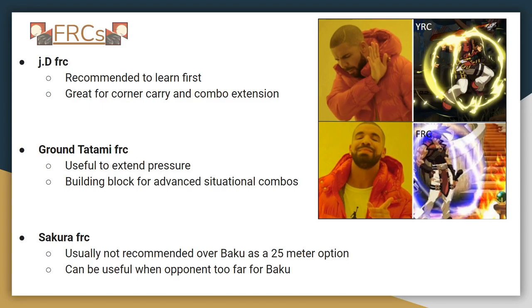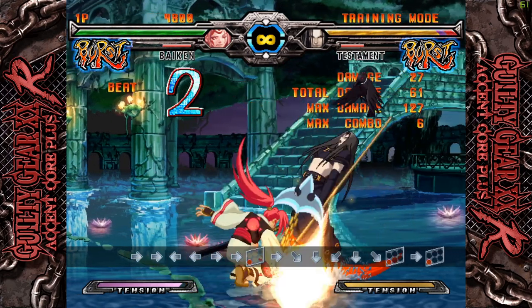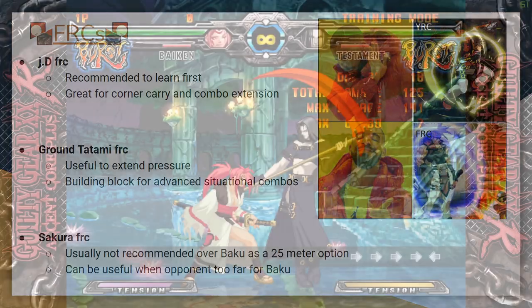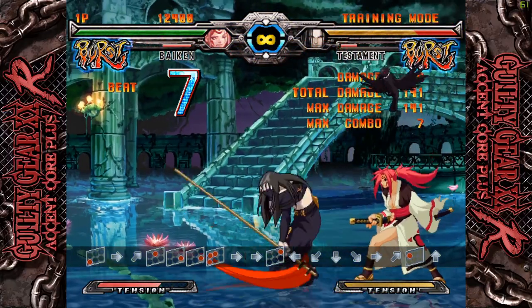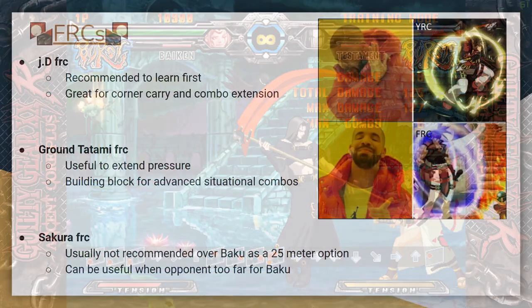The first FRC I recommend learning is Jump D. It's the easiest to learn and it's incredibly useful for mid-screen combo extensions. One nice thing about Jump D FRC is that if you mess up an FRC on a normal move, you'll still get a red RC if you have 50 tension — so you get to continue your combo even if you messed up. When practicing Jump D FRC, you'll also need to learn follow-ups. If you're close to the corner, you'll want Jump D FRC airdash JH to Tatami. If you're farther from the corner, you'll need Jump D FRC airdash to Tatami to continue the combo.